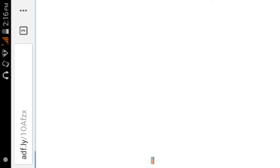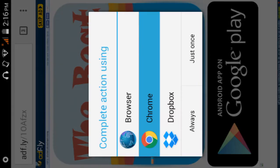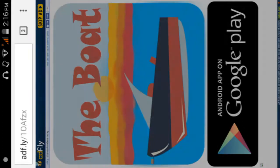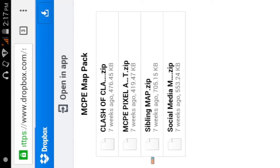When you put the link in the description, you'll be transported to the download page. You'll need to wait about five seconds, then skip it and go to any browser. If you have Dropbox, use that — otherwise use your browser and you'll be taken to the MCPE map pack.